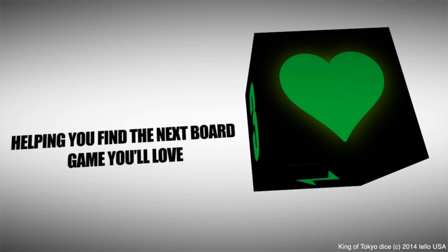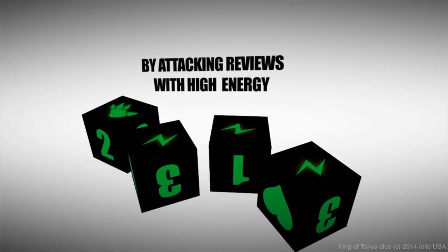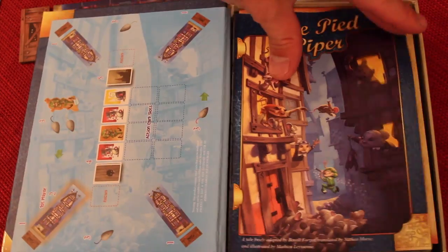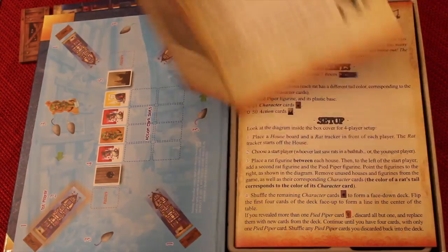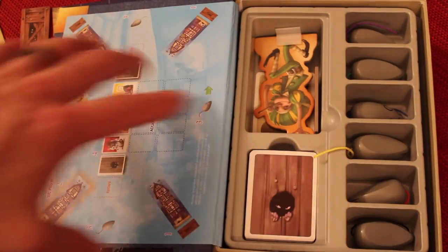It's for 2-5 players and takes about 15-20 minutes. Like all the other games in this great series, it comes with the actual tale that you could read to your children — the Pied Piper story is in here. It always uses the box as some sort of setup or reference, which is nice. There's the rules, and a nice place to put all the components — a very nice insert.